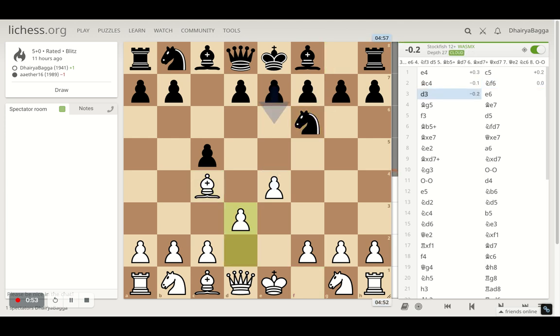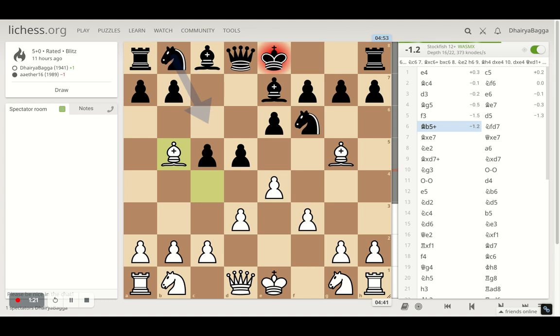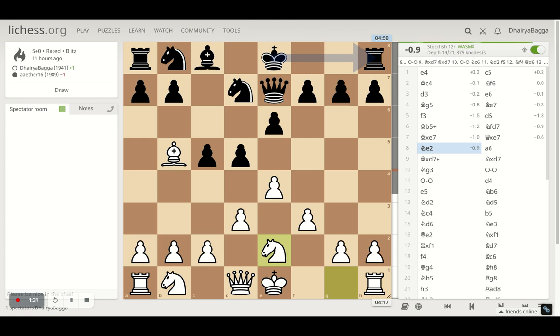My opponent plays knight f6. I go with d3. The opponent plays e6. I played the bishop on g5, pinning the knight. The opponent plays bishop e7. I went with f3 — just a typical pyramid, which is generally the other way around in the London, trying to replicate some thoughts from there. My opponent went with d5, and here I give a check with the bishop. Opponent goes back with the knight, and I took the dark bishop for the exchange. Opponent takes back with the queen, and I get my knight onto e2, preparing to castle.